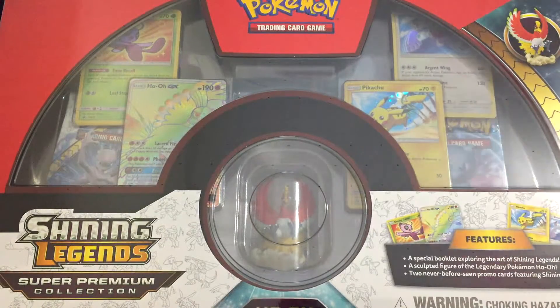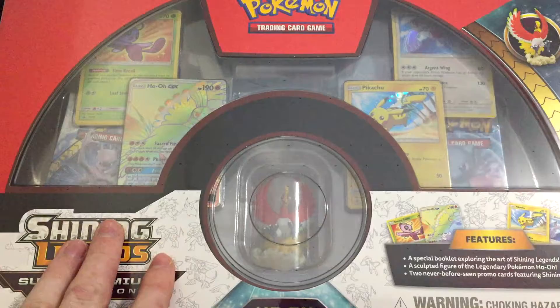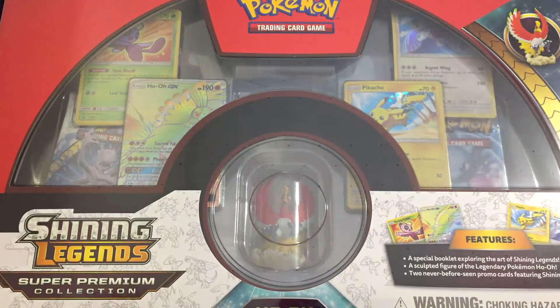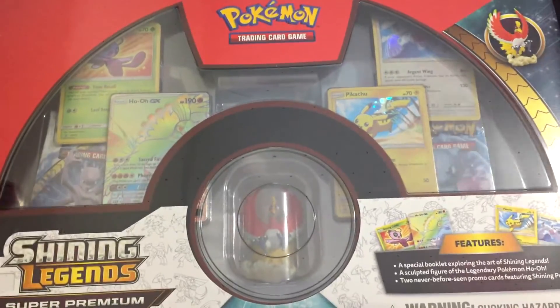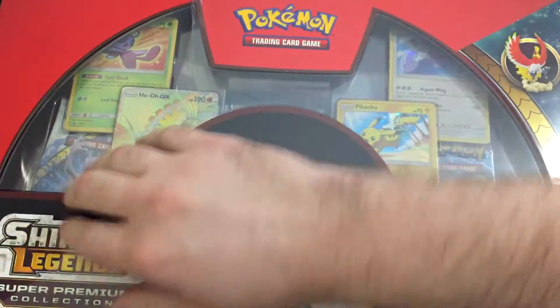Hey, what's up everyone? It's Andrew with TCG Expedition, and I'm back again with Aaron. We're gonna be opening some Shining Legends again. This is our first ever opening of a super premium collection — you can see it down here in the bottom left corner. It comes with awesome promos and a bunch of stuff, so we're gonna get on into this, crack it open and take a look at what all you get inside. This is part of our little mini series that we're gonna be doing to try and collect the full set of Shining Legends.